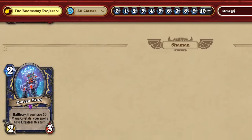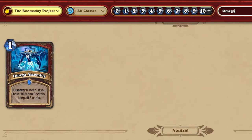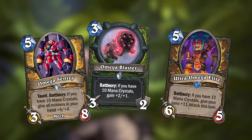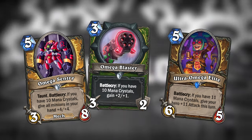The Boomstay Project also introduced a new type of card that would trigger a bonus if you have ten mana crystals, called Omega cards. I've made a couple more Omega cards, and this Ultra Omega card for Druid, which will trigger its bonus if you have eleven mana crystals.